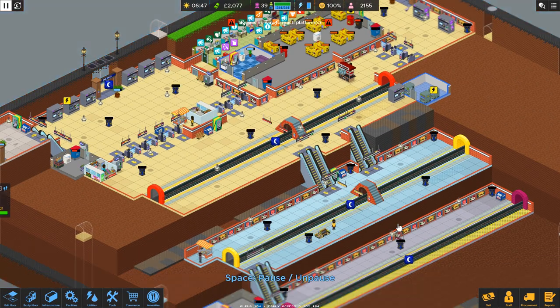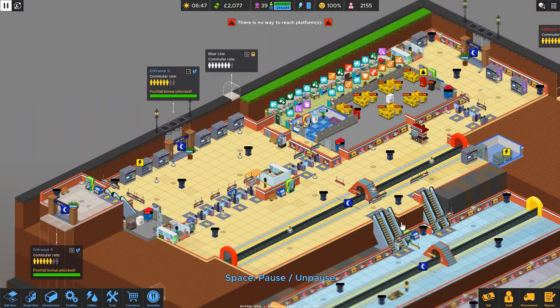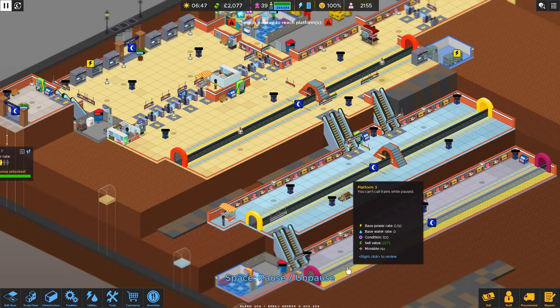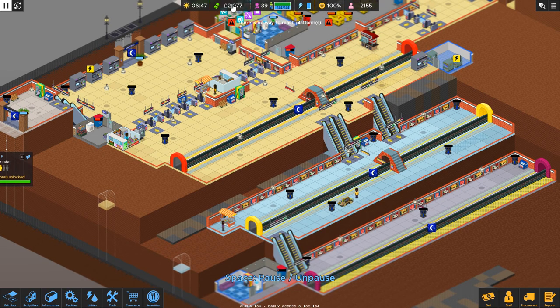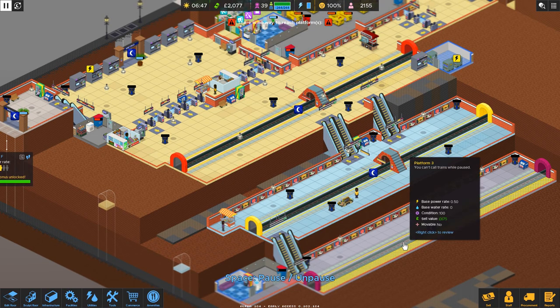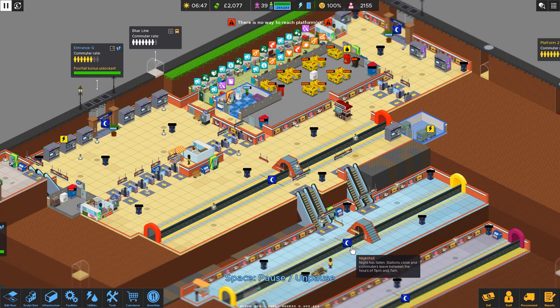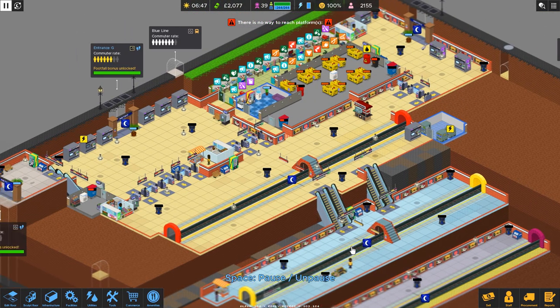I wanted to add in some more retail, so I went ahead and did that. We have a lot more little kiosks. I put in as much as I could, spending all of the money that I dared to. I also put in our third track. We had almost 20,000 pounds when we closed the other day, so I could have just put in the two tracks we needed and been done with it. But we've done that before, so I want to try and make a nicer station.